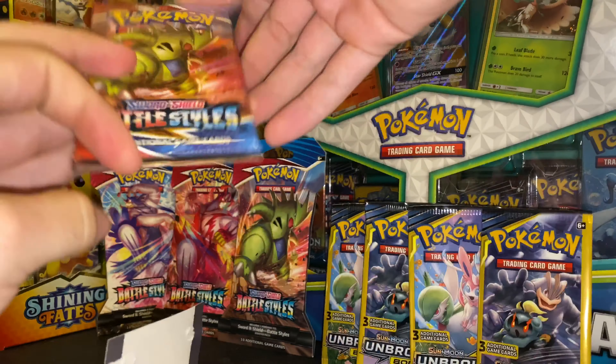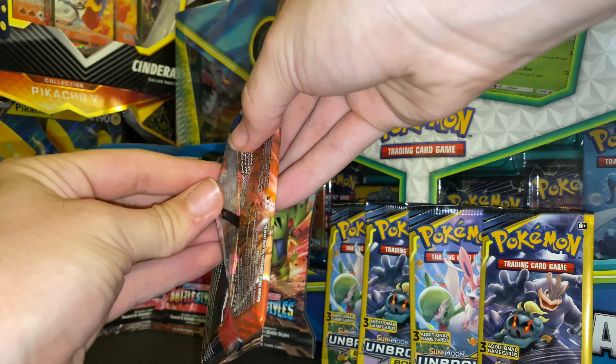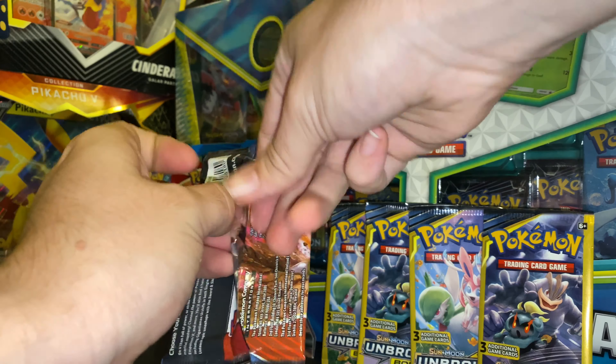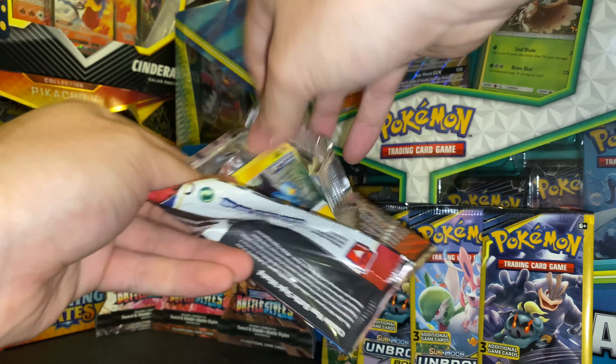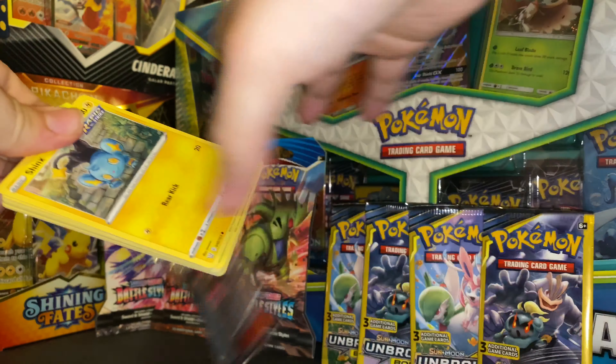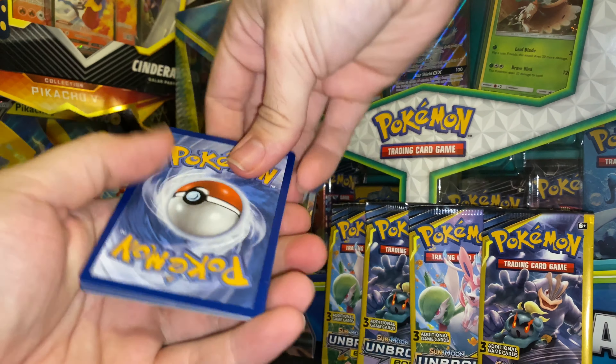There are still a ton of cards we want from Battle Styles. We have a Tyranitar inside and we want the alternate art Tyranitar and alternate art Empoleon. Empoleon was actually my starter on Diamond and Pearl — Piplup, of course. We got the white code card.